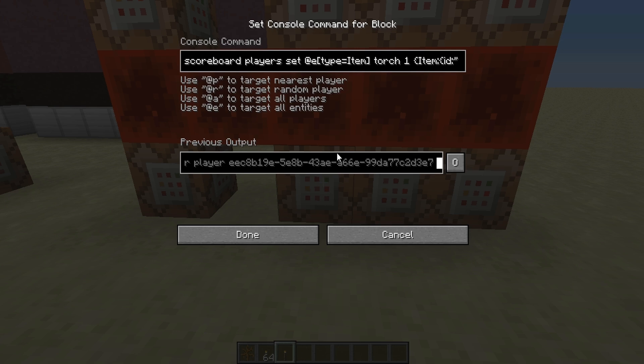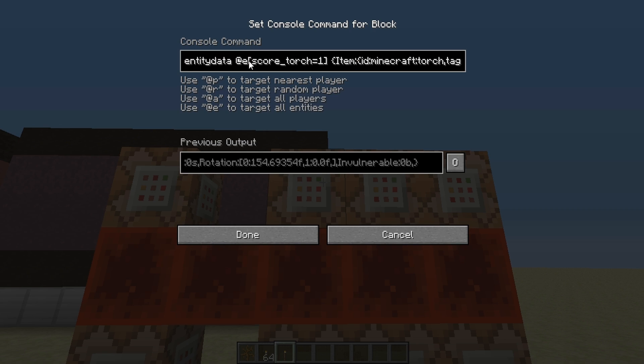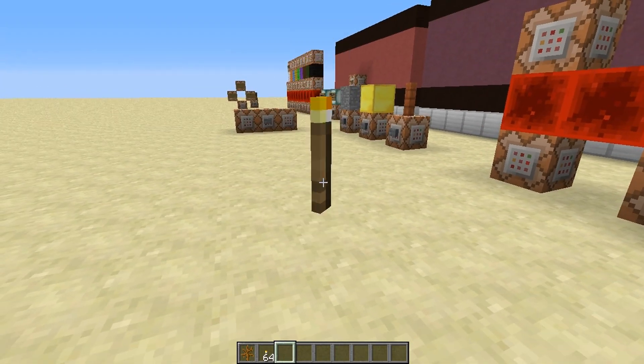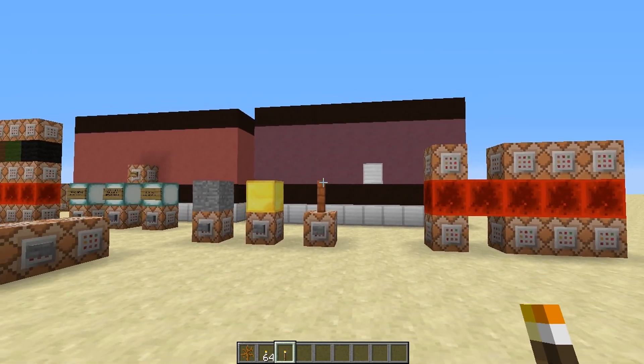Basically, we're going to set an item score of the objective 'torch' to one — the item has to be a torch. The age tag is no longer necessary. We just take any torch found in the world and throw the NBT data on it. After that, we set the entity data and set the score of torch to one. So the torches floating above the ground get a torch score of one, and then we change it — can be placed on stone with a 'can be placed on stone' tag.